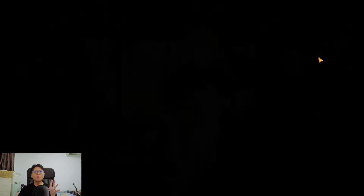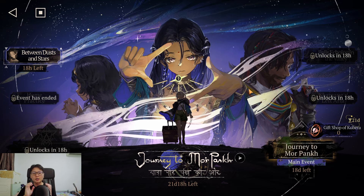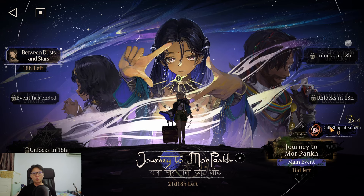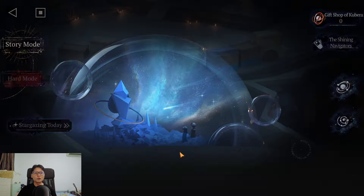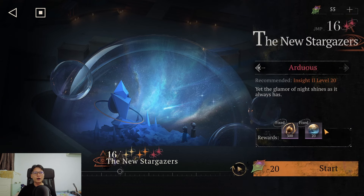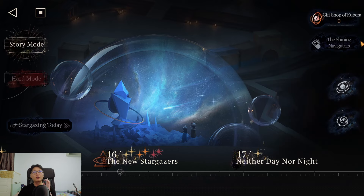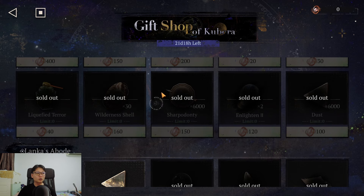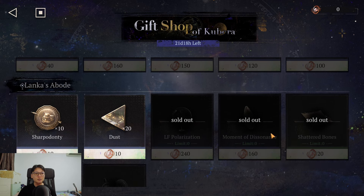What's even more important are events. This game, Reverse 1999, is in a constant state of events. Go over to the event shop — there are a lot of materials. Farm the main event as far as possible to get event currency. The prioritization is: go for dust, go for sharper daunty, and then look for materials that help you progress like the desonance. Very important.